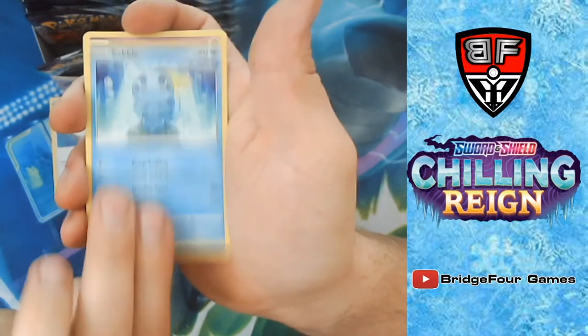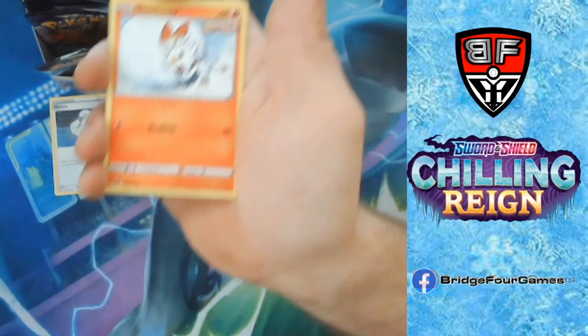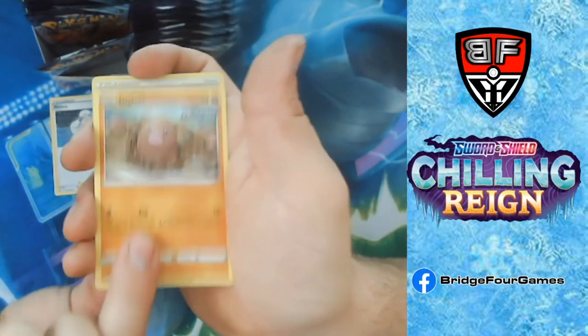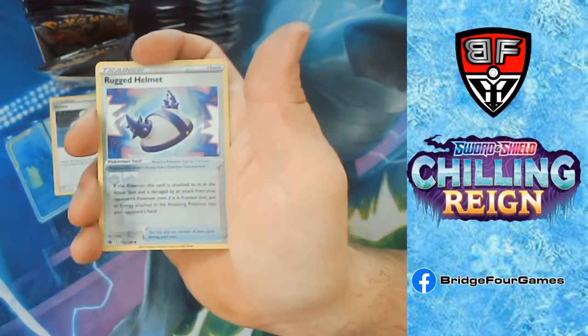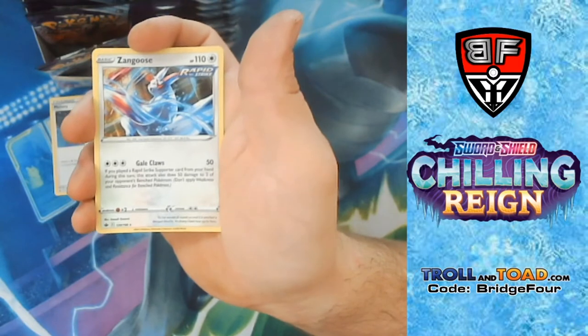Sobble, Inkay, Skwovet, Scorbunny, Diglett, Reverse Holo Rugged Helmet, and Zangoose. I'm not gonna lie — I didn't know there was a Zangoose in the set. There's actually a lot of things I don't know are in the set.